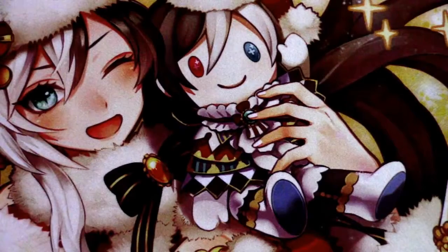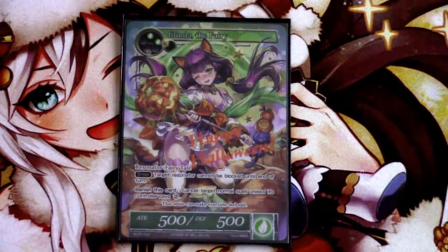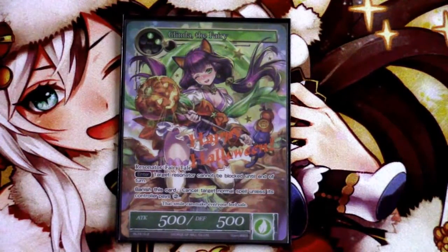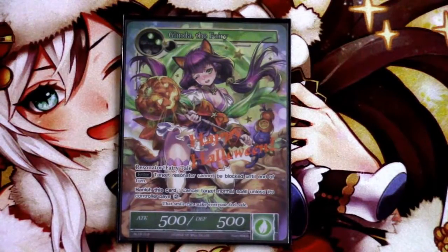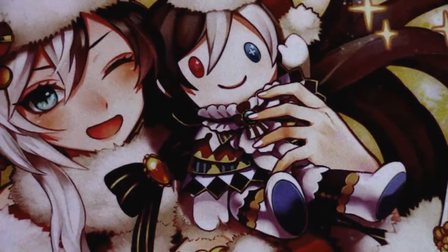Going into our two-drops, we have a one-of Glinda. This is really just for making Yamada unblockable — it's tutorable so it's fine as a one-of. Several times in testing I'd have some kind of invincible wall set up where they couldn't get through, and then they'd play Rumble Pier Spirits into Glinda so I couldn't target it or block it and was just dead from that point on. So Glinda is definitely a very needed one-of in the deck since you can tutor for it.